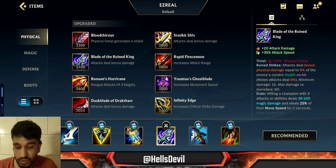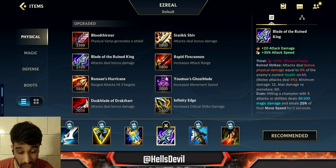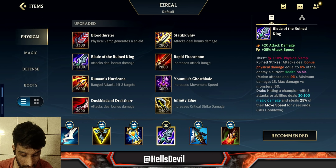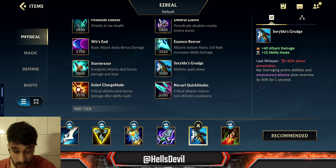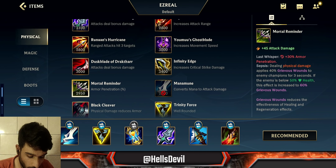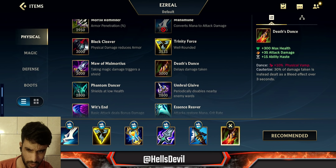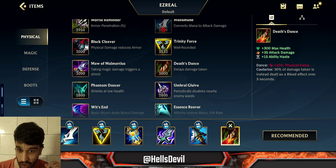Your third item is situational, but I would almost always go Blade of the Ruined King. Serylda's Grudge can be good for the slow — especially with your ultimate in teamfights — but Blade of the Ruined King gives you so much more damage. The passive also lets you steal movement speed from one enemy, so you can still catch up to a single target. If you got Executioner's Calling, upgrade it to Mortal Reminder instead of Serylda's Grudge.